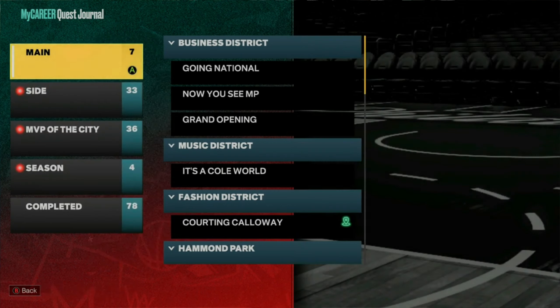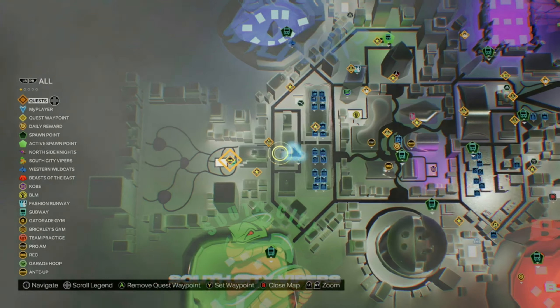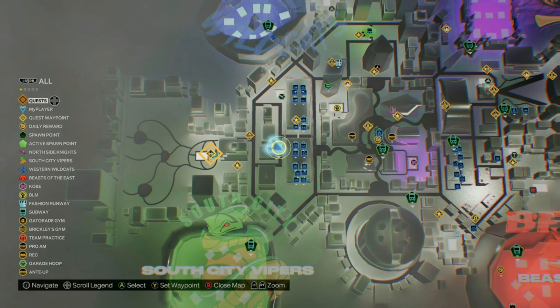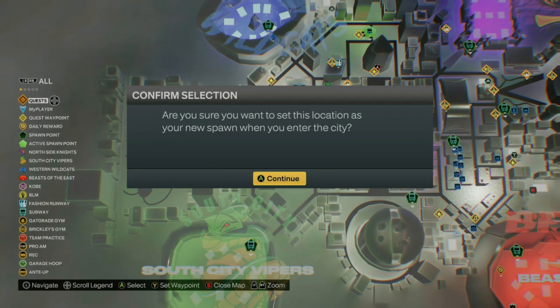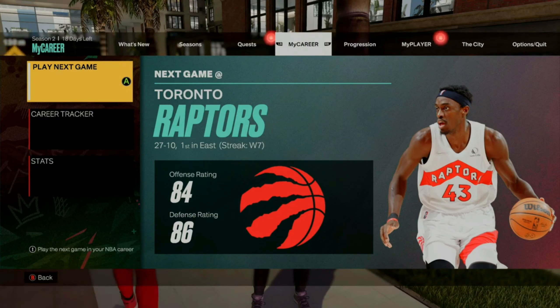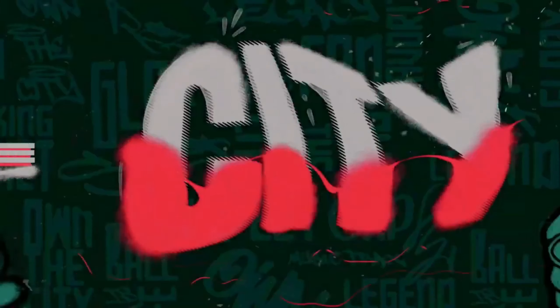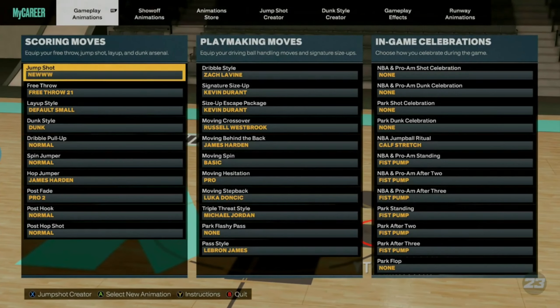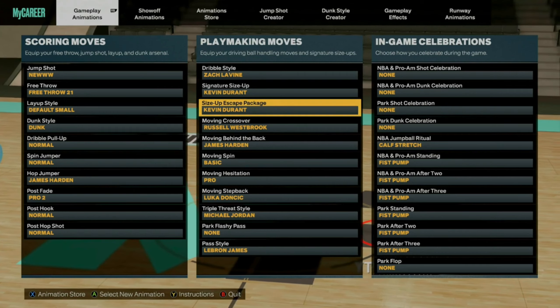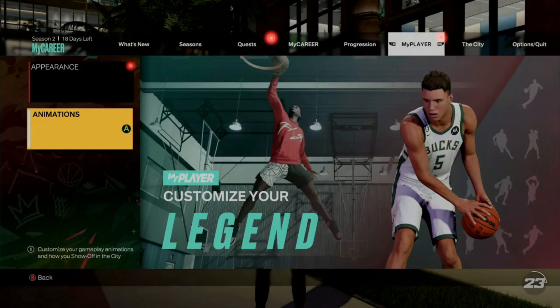After you guys have done that, go to your map — the Cording Callaway quest is at this court right here. If you want to make this glitch even faster, I would recommend that you set this subway as your spawn point. Also, if you're going for shooting badges, I would recommend that you put on any size-up escape that gives you a good step back. You can use the SIG size-up, or the size-up escape for Kevin Durant, LeBron James, or Kyrie Irving if you can unlock it.